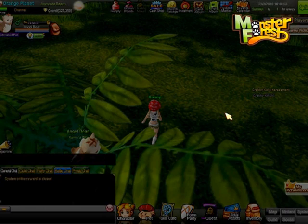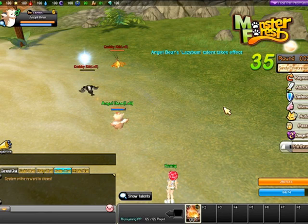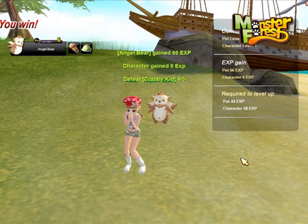Many quests in Monster Forest will require you to fight multiple mobs. Now you just enter a turn-based battle! Your pets have skills which you can use by hitting the corresponding keys on your keyboard! Click on the red areas in the green — that's where your enemies are located! Hooray! You have successfully defeated the monsters and completed your quest!